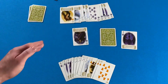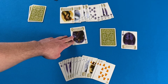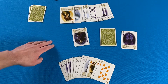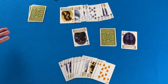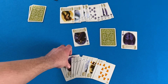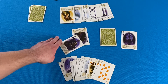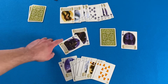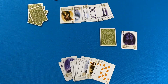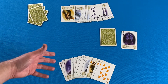Player two leads the trump-suited eleven of moons. The power on this card is that the opponent must play either the one in the same suit or their highest card in that suit. If they have no cards in the suit, they can play anything. Player one doesn't have the one, so they must play their highest card, which draws out the nine. Since the nine is already in the trump suit, its power does not go into effect, and the eleven takes the trick. You continue until all tricks have been captured.